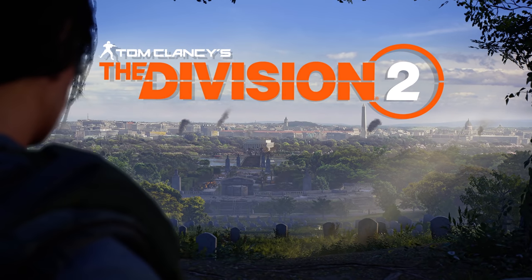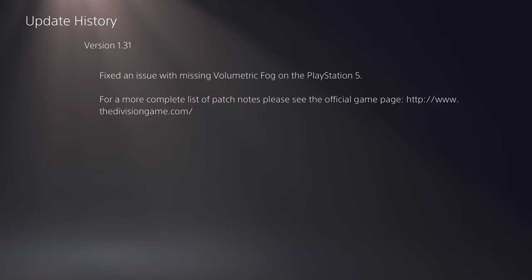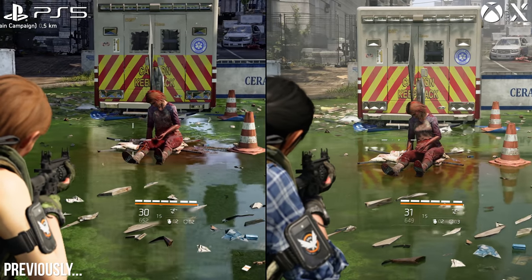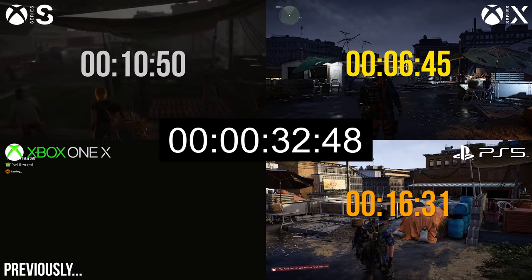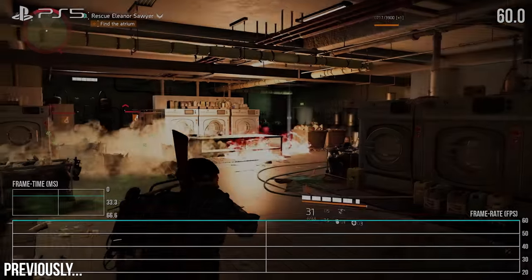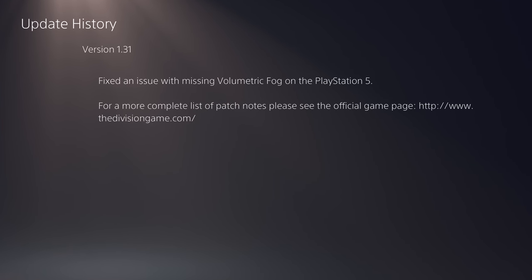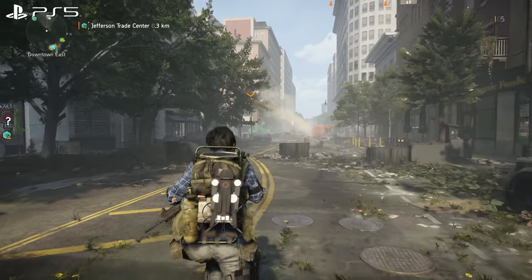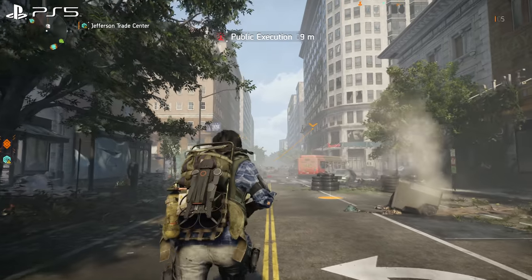The Division 2 deserves some attention since there has been an update, patch 1.31, that makes a difference to its performance on PS5. In our recent coverage, we found effects like screen space reflections and fog were missing on PS5 compared to Series X. Loading times were also worse than Series S and X, but to its credit PS5 did have the smoothest framerate. The latest update promises to fix at least the missing effects — this isn't quite enough to justify its own video, but it's certainly worth touching on.